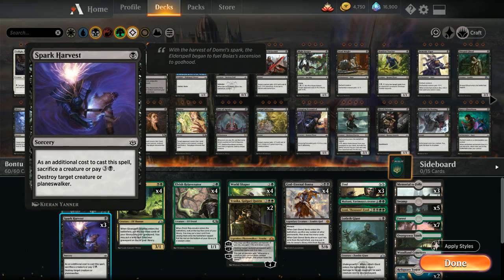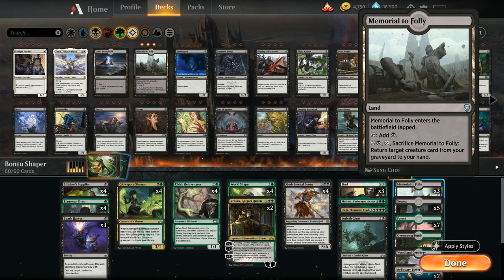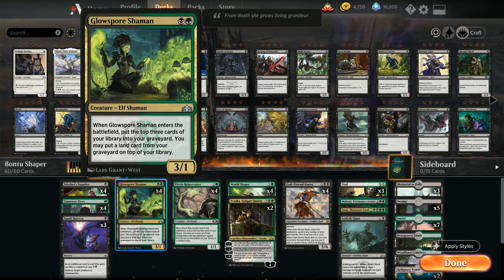Being able to play Spark Harvest for 1 mana is a big deal. We also have the full playset of Glowspore Shaman — 2 mana for a 3/1 that mills the top 3 cards. We can also put a land card from our graveyard on top of our library if we need to hit land drops, or return a Memorial to Folly to get back a creature. It's a versatile card that also beats down pretty hard.